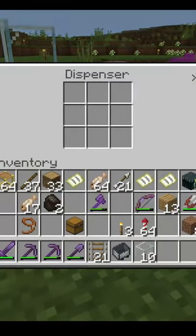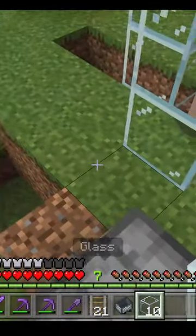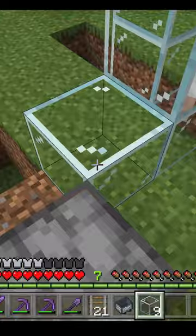Then you can put your dispenser down. Open up the dispenser and put the shears inside. And we can start to build our glass cage for the sheep.